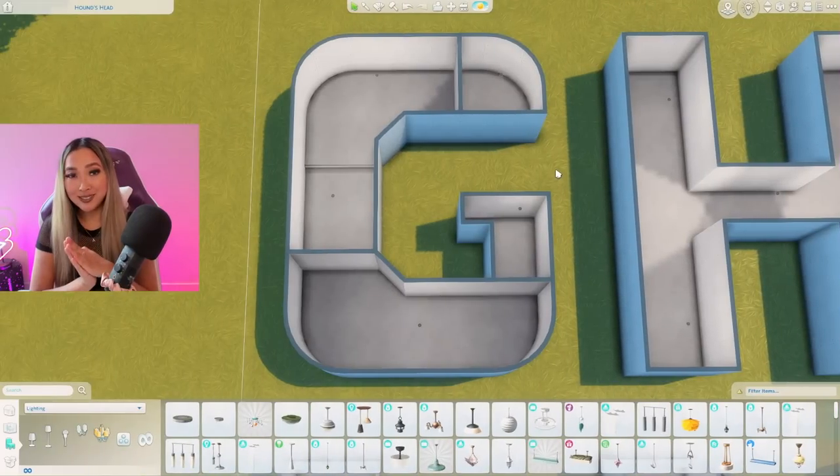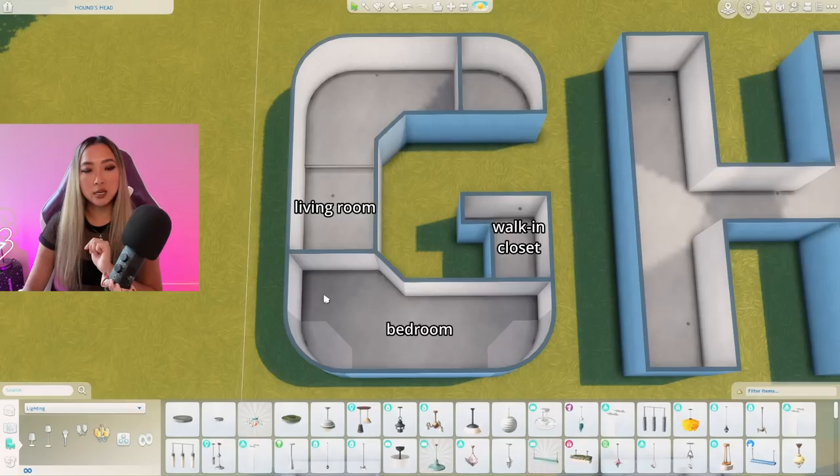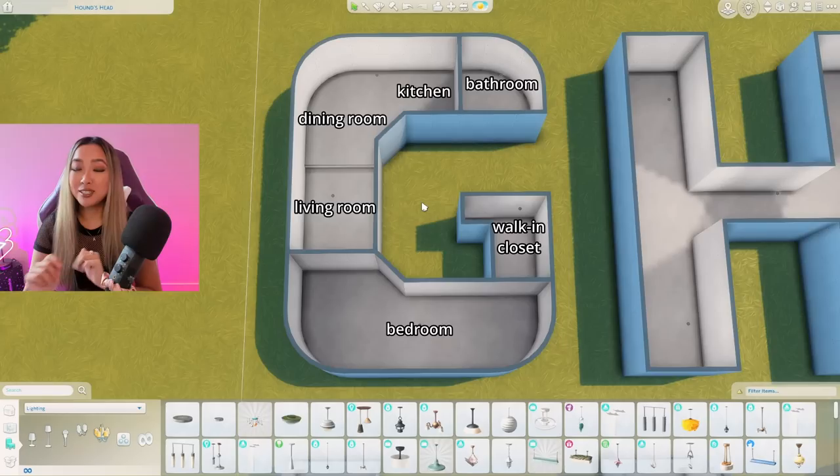Okay, let's try and floor plan this bad boy. This is the best floor plan I could come up with. Down here is going to be a very large bedroom with a walk-in closet. This area is going to be the living room — I might make it a little more open concept. Up here on the platformed area we have the kitchen and dining room, and in this corner is going to be the one and only bathroom. I'm a little skeptical but I'm gonna trust the process.